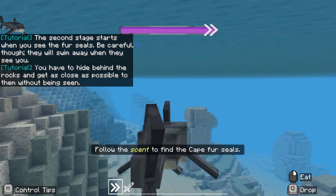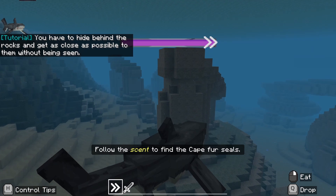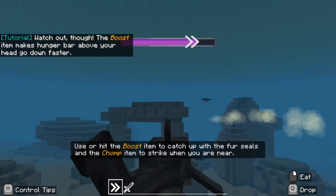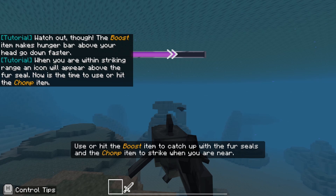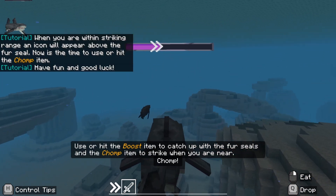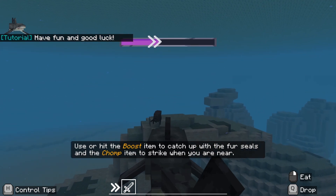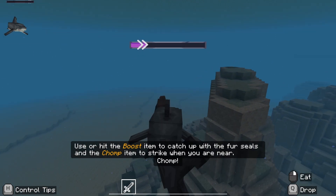Now we reverse the roles and we're going as a great white shark this time when we're swimming through. This one is tricky. You've got to sneak up on the seals and follow the scent of the seals. You've got to kind of stay behind the rocks, and that bar at the top there is your boost. So if you select the boost in the hot bar and use that to catch up to the seal, then you use the little sword icon to chomp them, but only when you get close enough. It's tricky because it's hard to catch them without overusing the boost, so keep having a go and be patient with that one.